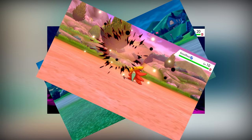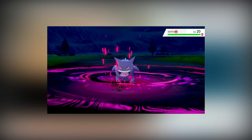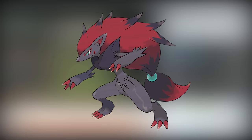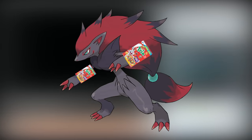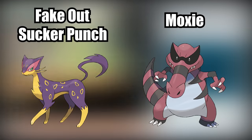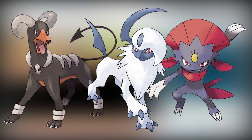Basically every generation since has made Dark-types better and better — well, except Generation 6, which gave them a Fairy-type weakness. But generally speaking, Dark-type Pokemon have a lot of really fun tricks up their sleeves. They tend to have really interesting move pools and abilities that make for some pretty fun playstyles, and some of the designs, despite being a little too edgy, are really cool.